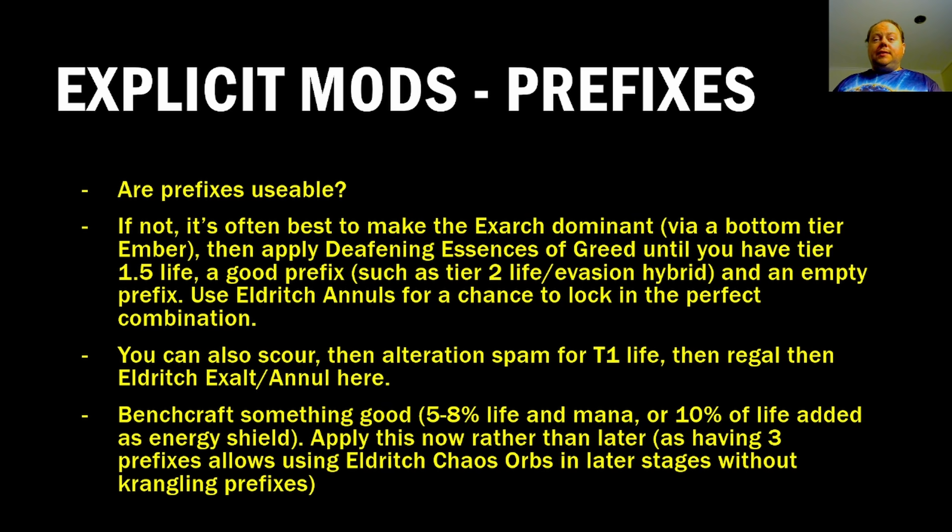Once you've got that empty prefix, you want to craft in a good prefix on the item — something like Gravicious' 10% of life added as extra energy shield, which is generally the best prefix, though your build may differ. You can also scour the item, then spam Alteration Orbs for Tier 1 life, then Regal, then Eldritch Exalt and Annul until you're into this position. Your key goal is one exceptionally good prefix — Tier 1 life or Deafening Essence of Greed life — plus a second okay one, with nothing else on the item. Once you're there, bench craft in the third mod.